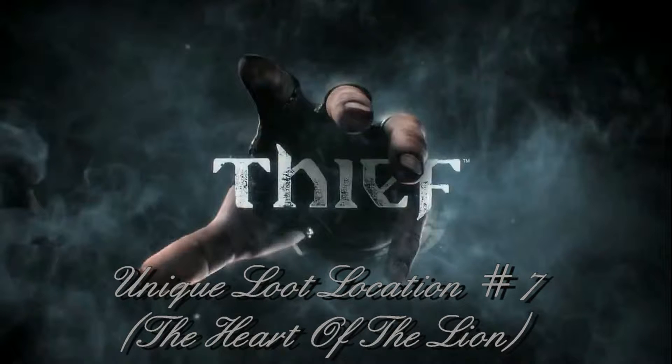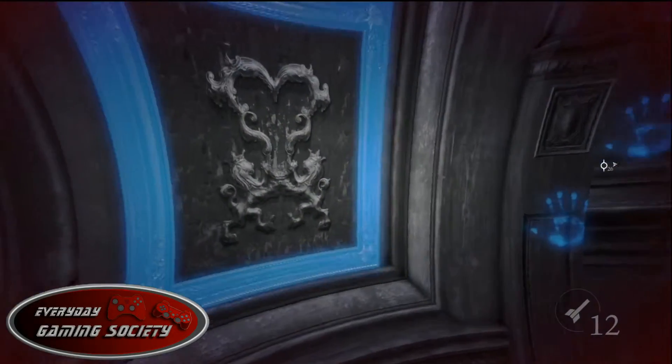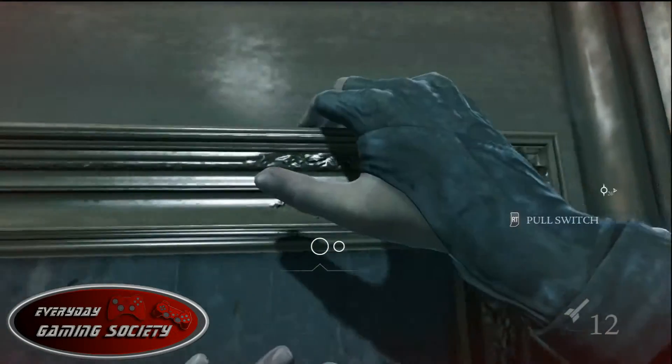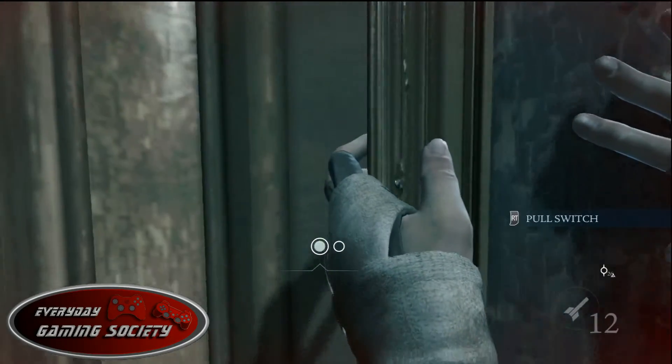What's up boys and girls, it's me Nate from Everyday Games doing the unique loot locations guide for Thief — the Heart of the Lion. You're in Chapter 6, inside the Baron's mansion, and with your Thief Sight you'll see a painting on the wall.